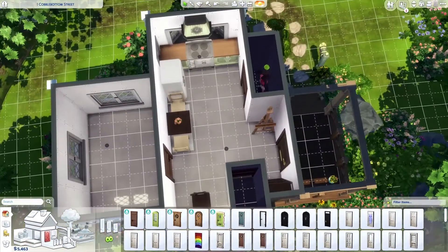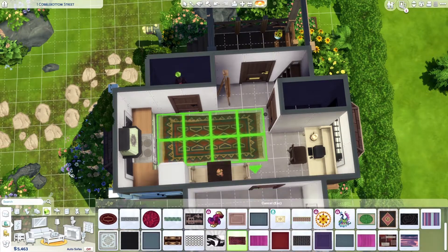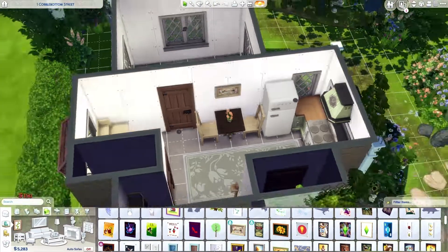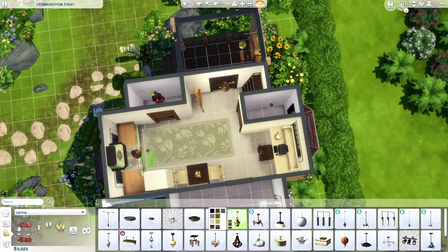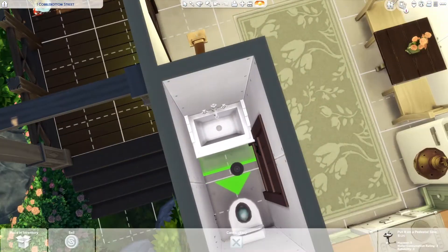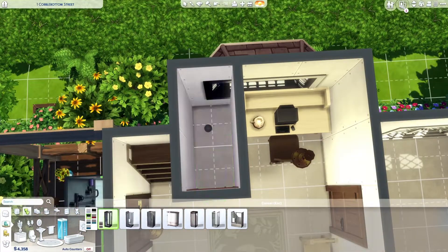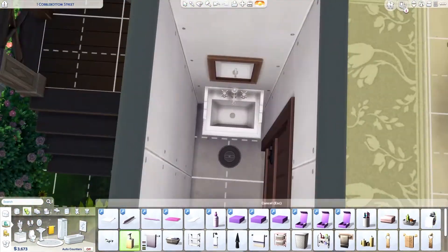The split bathroom also gave a little divide to the main room, which had the office space, dining space, and kitchen space all in one. In the first layout they all felt kind of randomly placed, so I split them up better. Immediately next to the door is the skill-building section with the bookshelf and easel, then there's a little nook next to the bathroom for the office and desk, then dining more or less in the middle, and then the kitchen in the other corner.